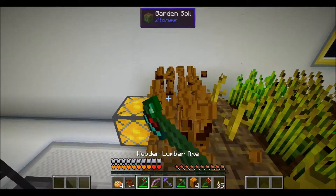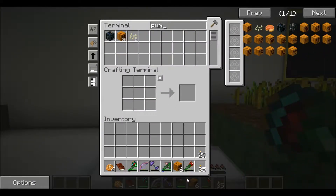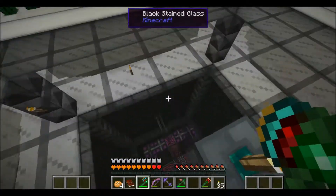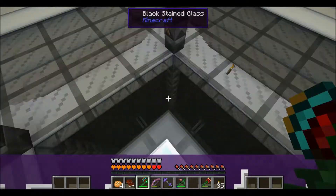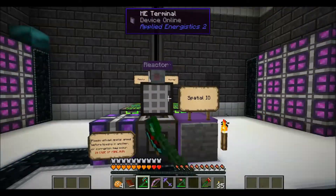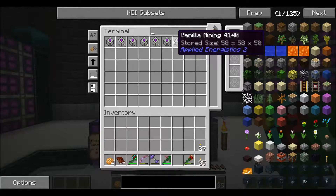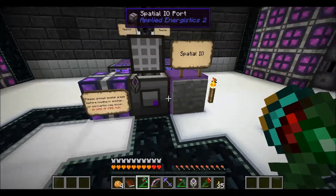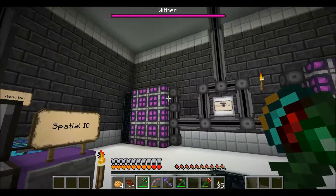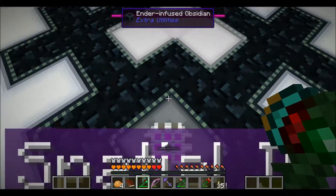I'll definitely be taking on multiple episodes today so we can get a lot of this stuff rolling and taken care of for you guys. We're really close to completing that one quest. Let's go to Spatial IO, hit the button — vanilla mining, rotunda, nether sphere. Here we go guys, this is what we've been wanting — the Nether Sphere!